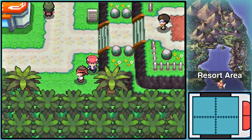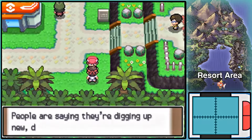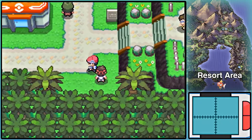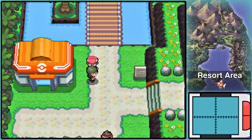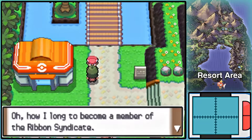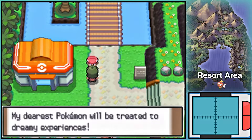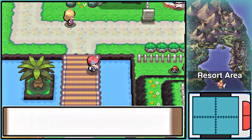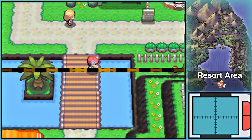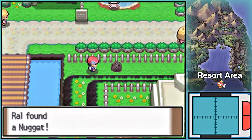The Resort Area really isn't much to this place. There's the Ribbon Syndicate here, and the Resort Area has gotten a bit of a change compared to how it looked in Diamond and Pearl. If you're playing through Diamond and Pearl, you might be surprised at how different it is here in Platinum.